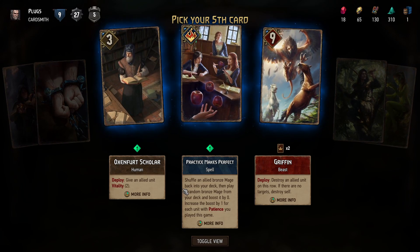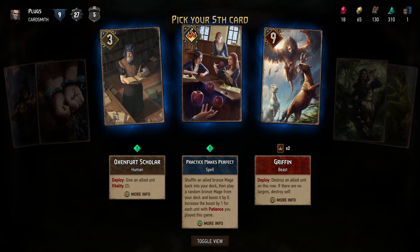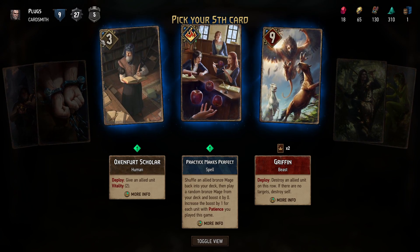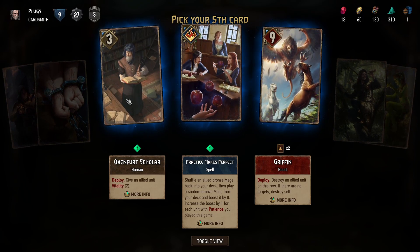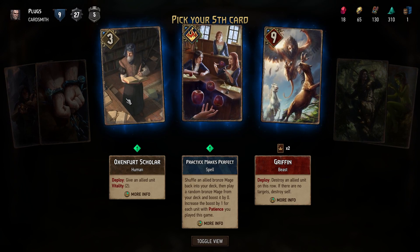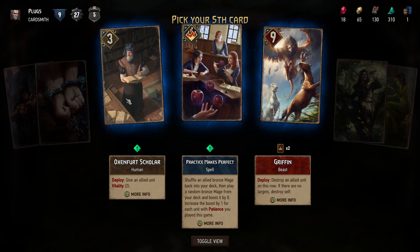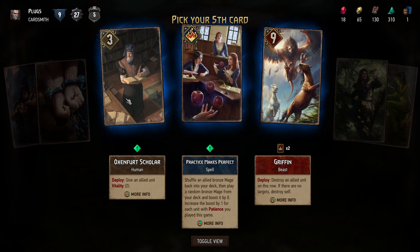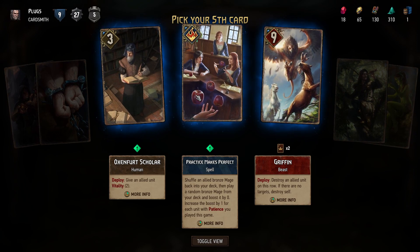It sounds complicated mathematically. The Scholar is like a low unit and gives something else vitality — if you have a vitality deck then maybe it becomes useful, but then there's probably other better cards with vitality. I'm gonna go with the apple girls.